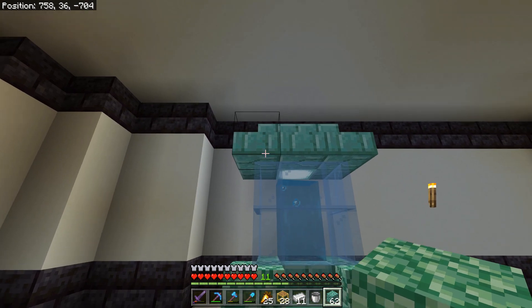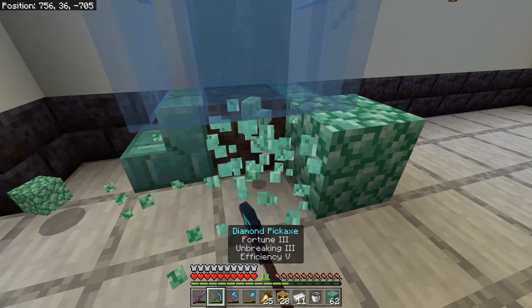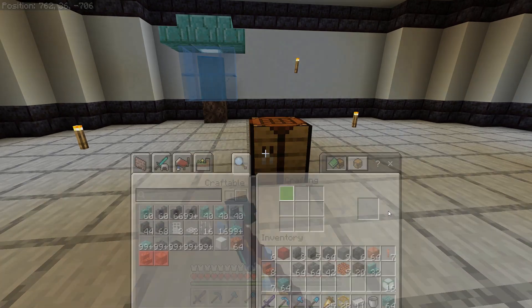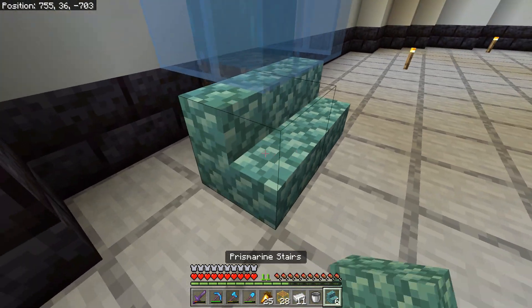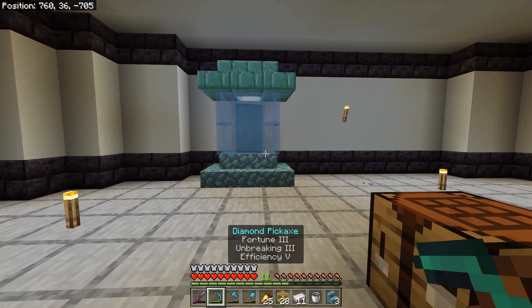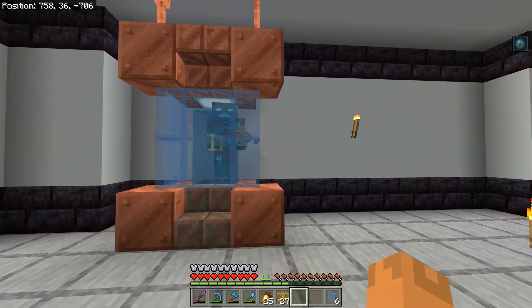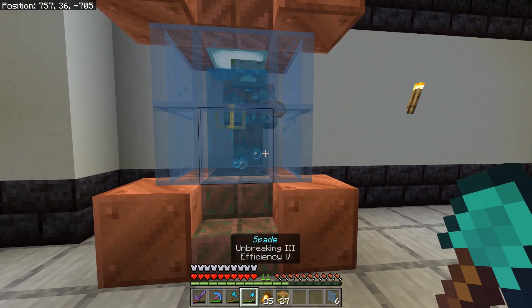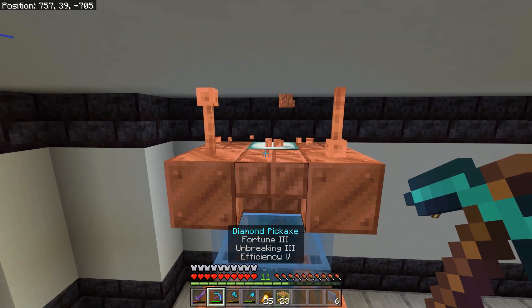I'm desperately trying to make these blocks right here work, but I just don't like them — it's just blah, it's not working for me. Maybe I should use a different block. Maybe copper is what I'll tend to use. All right, so this is kind of the idea I had — he's kind of floating, but I wanted the floatingness to be a little more apparent. So we're just gonna break that guy out, push it in like that — yep, that's what I wanted.